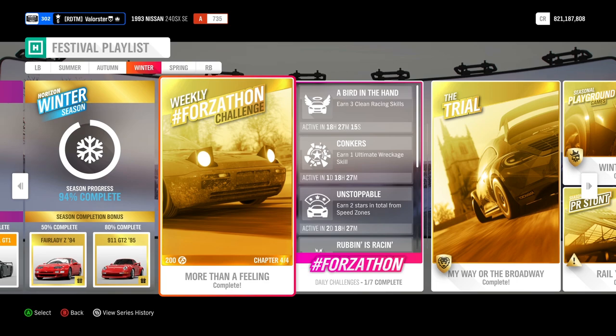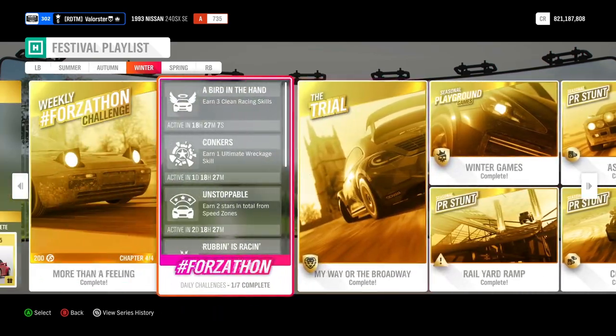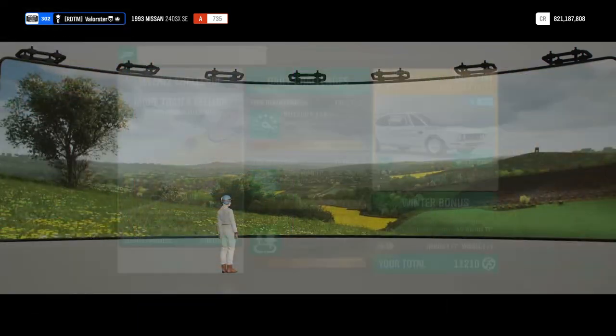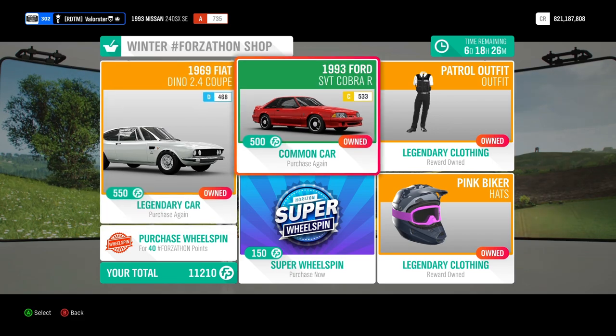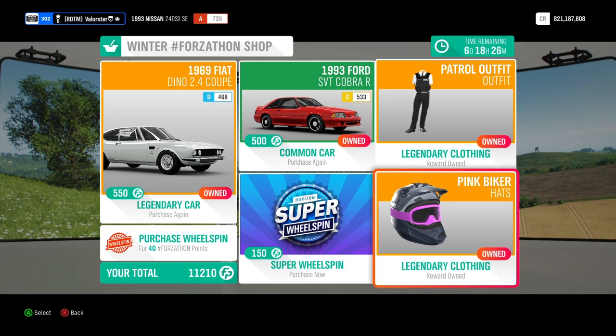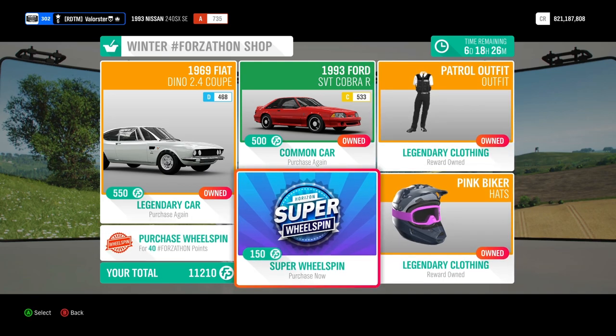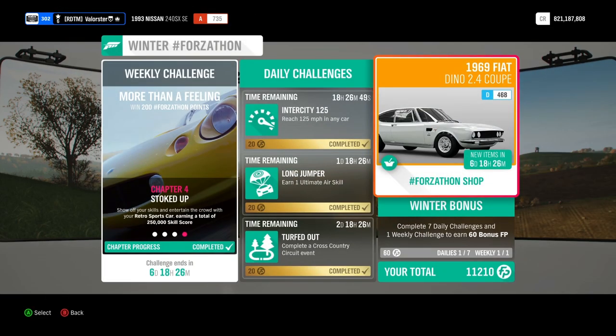Hey everyone, welcome to Series 13 Winter Festival Playlist. As usual, I'm going to show you the Forzatón and also the championships of this week. Let's have a look at the Forzatón shop. As you can see, there is the Fiat Dino and also the Ford Fox Body, the Patrol outfit, a pink biker, the super wheel spin, and the normal wheel spins.